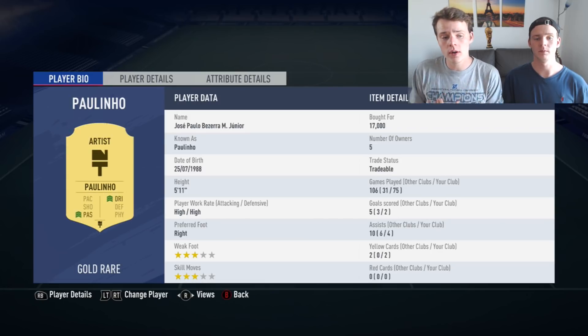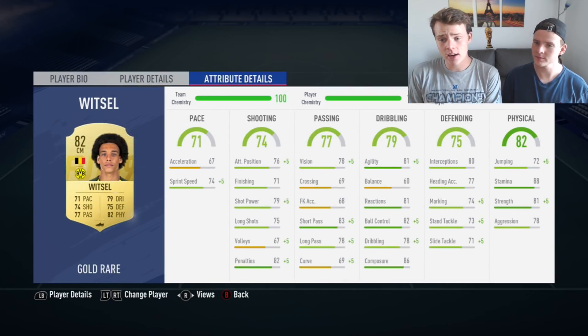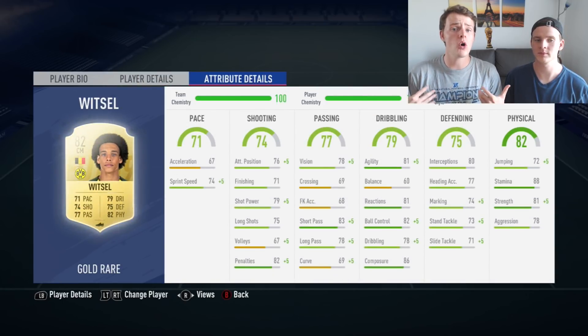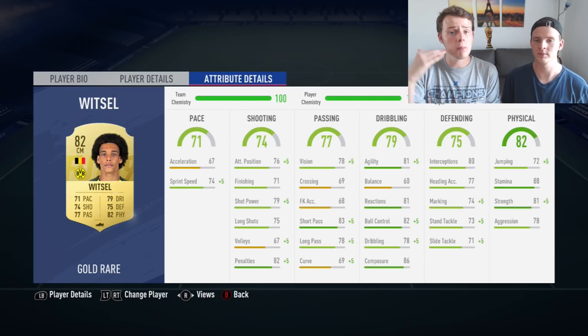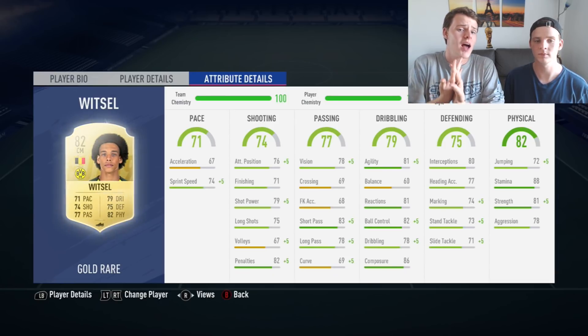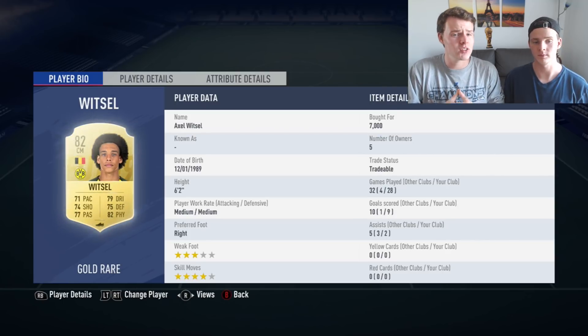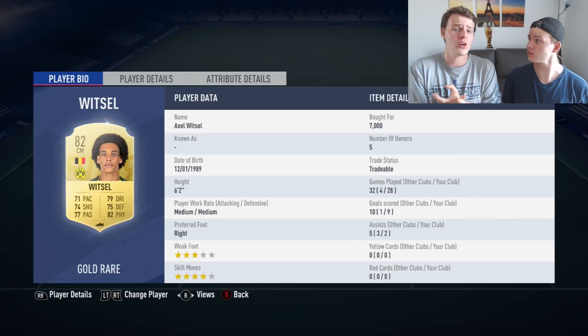For center defensive mid we cannot do better for our budget. For a box-to-box midfielder we need a lot of stamina and a complete midfielder — Axel Witsel. With his height and those statistics, he is just absolutely awesome as a right center mid. He is 6 foot 2, and height in midfield is super important — that's where you're gonna win most of your games on FIFA 19 Ultimate Team.